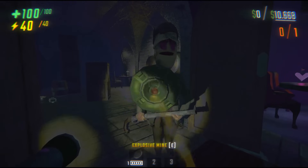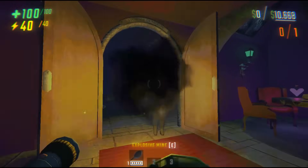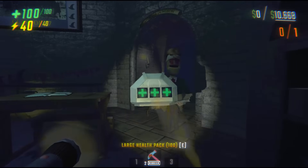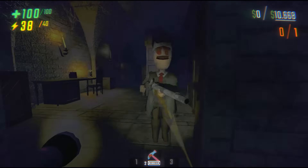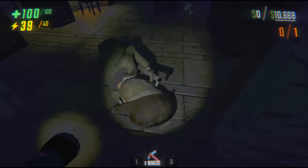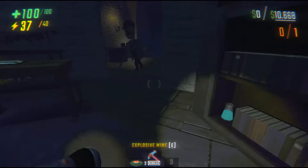You can block Huntsman's projectile with physical objects. You can use cabinets and stuff, but they break. However, stuff like gear that could be easier to carry around because it's in your inventory also works. You just have to hold the item over his gun hand, his right hand, where the bullet originates.